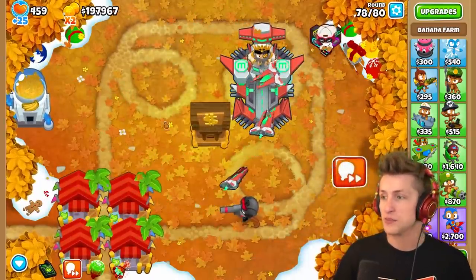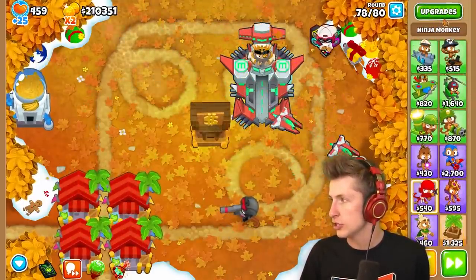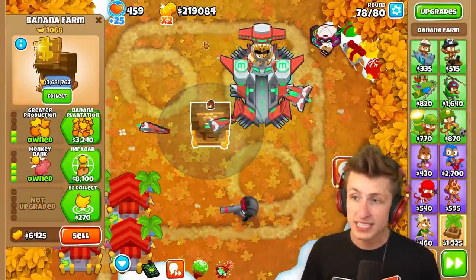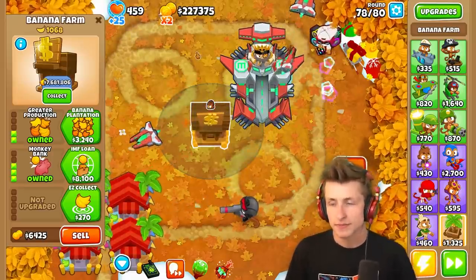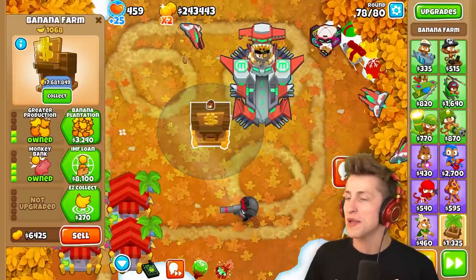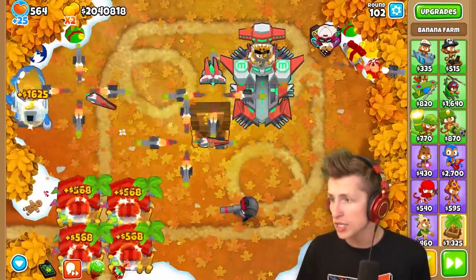What are you supposed to do with this much money? The most expensive tower is the Ninja Paragon — Ascended Shadow — at $648,000. Right now we can buy more than 10 of the most expensive tower in the entire game. We're almost at $10 million. We're already up into round 102, and we've got $20 million in the bank!